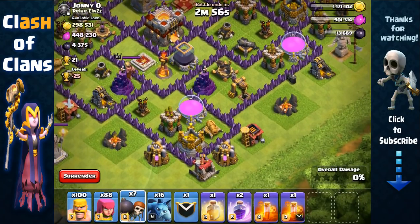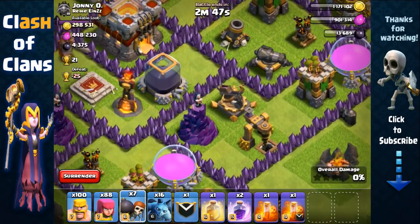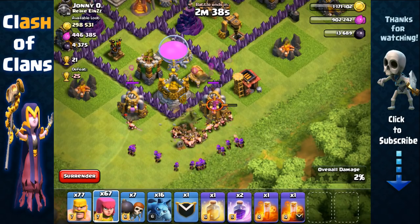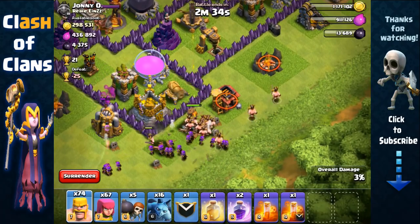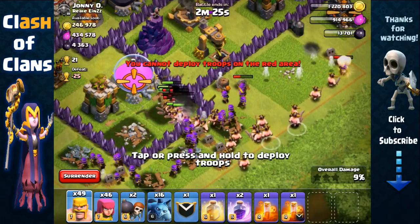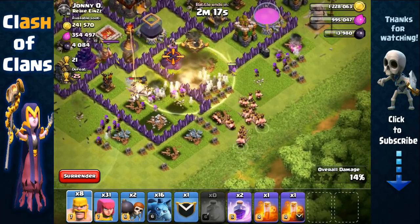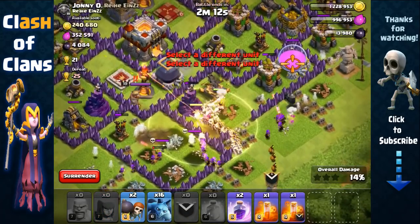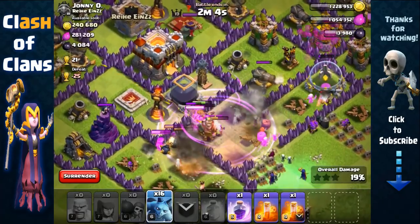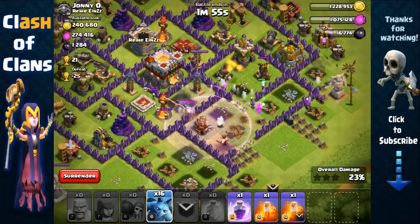I'm going to attack from this direction and get my archers inside that compartment where the wizard tower is to have them target the dark elixir storage. We start by spreading barbarians to test for giant bombs on the outside — nothing. Then more archers behind, and we open up the first layer, then spread more barbarians on the side and open the second layer with two more wall breakers. We place a heal spell because of that wizard tower — it does splash damage, so the heal will nullify its damage. Now place a rage spell and send out the wall breakers. That rage spell allows our troops to go after the dark elixir storage — and we took it out excellently!